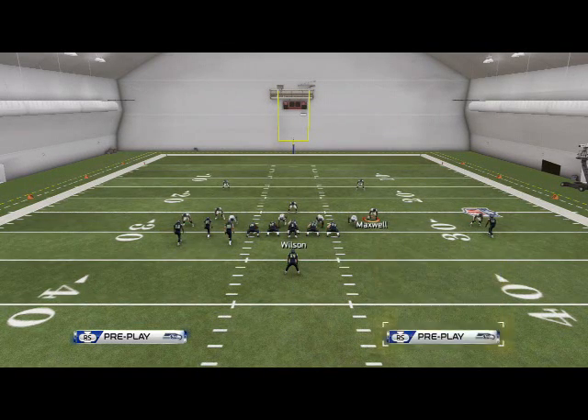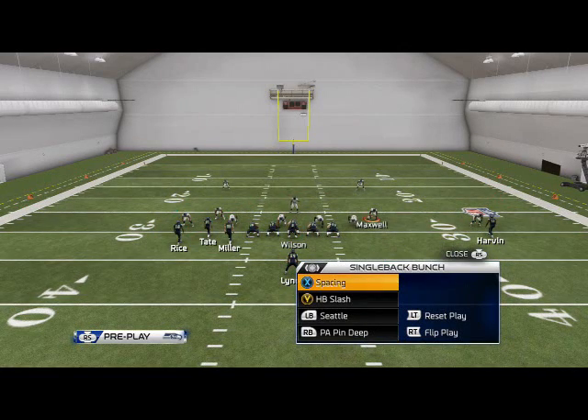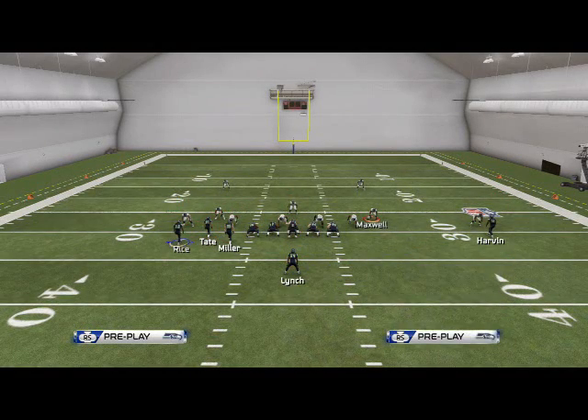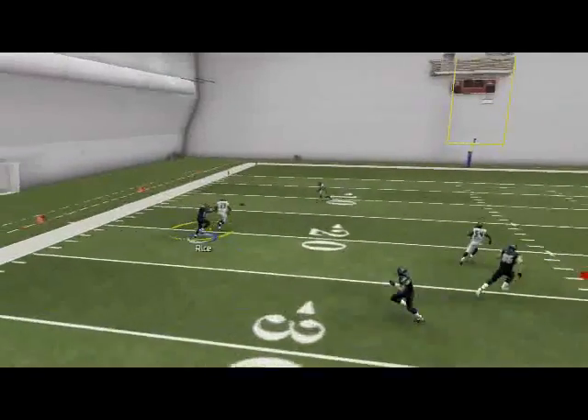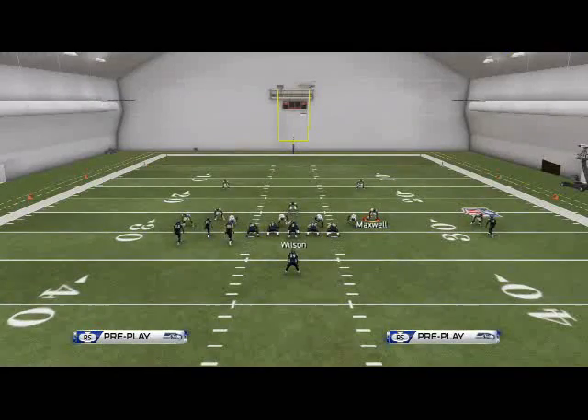Now we're going to get to another play I like to run — another variation of the bunch. What I like to do with the Wide Trail here is no hot routes, you don't need any. But what you could do if you wanted to is I like to zig-Tate — that's the only hot route I really make. Then I'm going to motion Rice out again, and now he's my first read on this. A lot of times he's going to get really good separation when he gets man-to-man coverage. You can click on it and make sure he makes the catch.